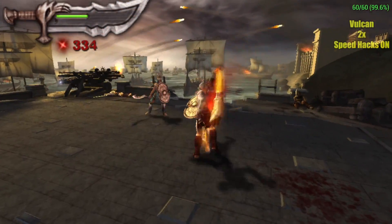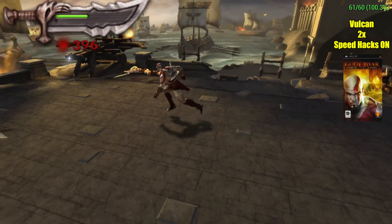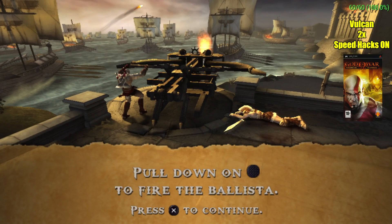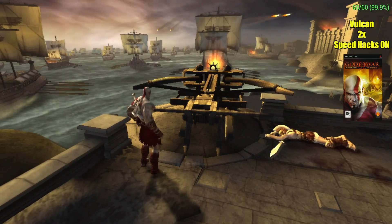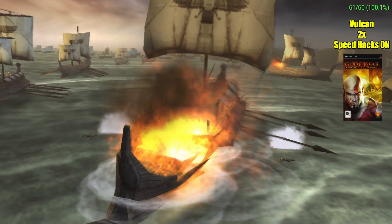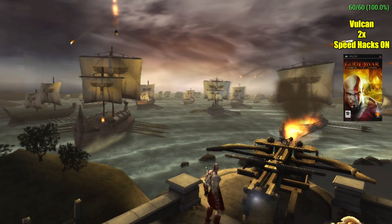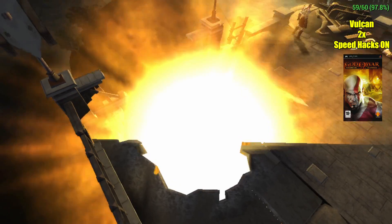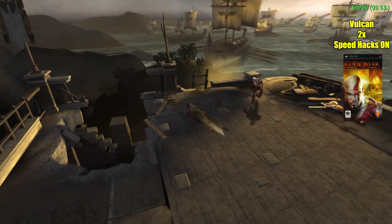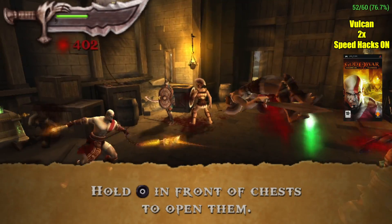And finally, the infamous God of War: Chains of Olympus. I'm using Vulkan, 2x resolution, got all the speed hacks on, and splines are set to low also. If I take the rendering resolution down to 1x, I don't see these dips in performance — and you'll see what I'm talking about here in just a second. I've had really nothing but issues with this game on the newer versions of PPSSPP, at least for x86 platforms like Windows. I've noticed that performance is not as great as it was in 1.56. Not sure if that's the case with Android — I haven't gone back and tested it — but you can give it a try if you'd like.